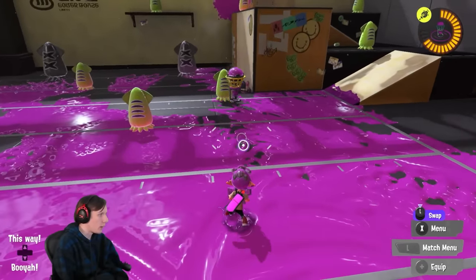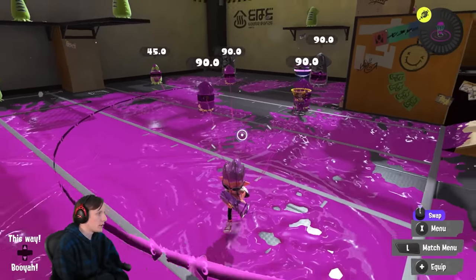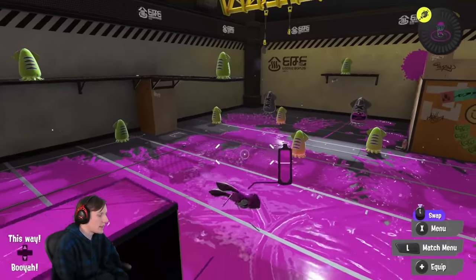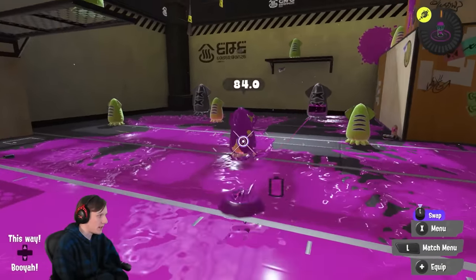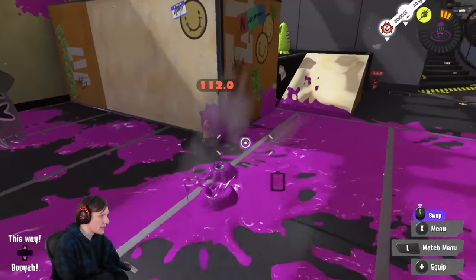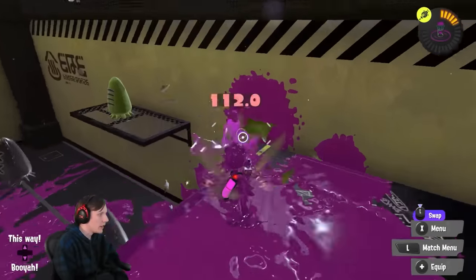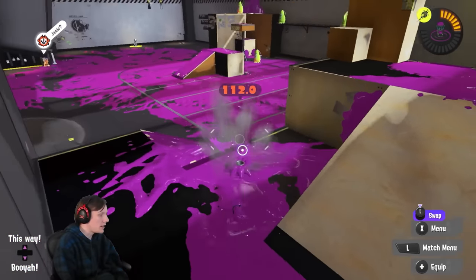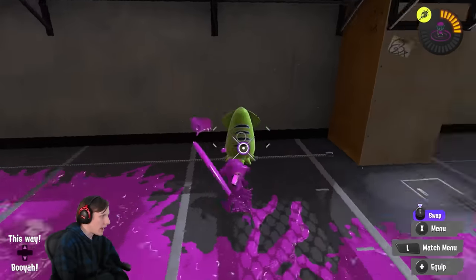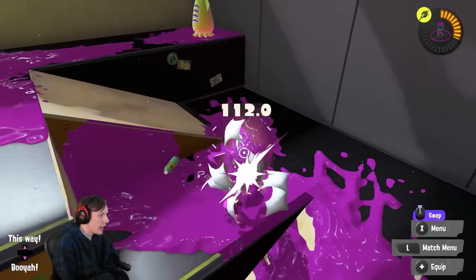Another great thing for this weapon in crab meta is that Wave Breaker hits through Crab Tank armor — so you have two aspects of your kit that can threaten the most powerful special in the game right now. That makes this weapon, while not aggressive by default, able to have a significant impact on fights while also painting a lot and generating a really valuable special for the team.